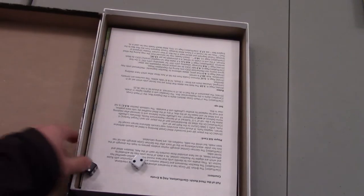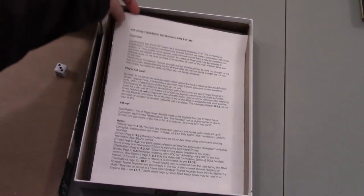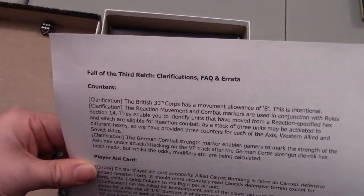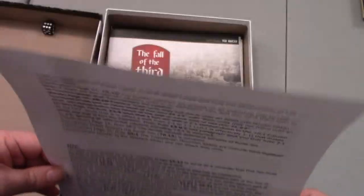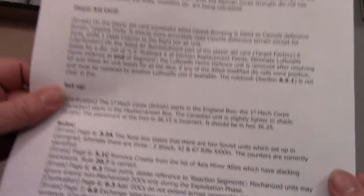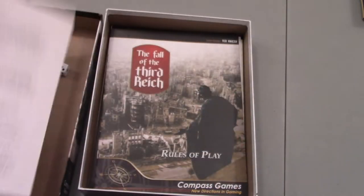Opening it up, we get two dice. It looks like there is an errata sheet included in the box. I don't know what date this errata is — it doesn't have a date — but it looks pretty similar to some errata I've tried to look up before. There's nothing really major in here; a couple of clarifications, and it lists whether each item is a clarification or errata. I'll still double-check against the latest, but it's nice that this was included.